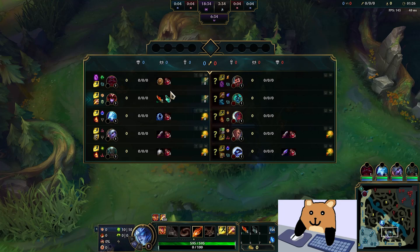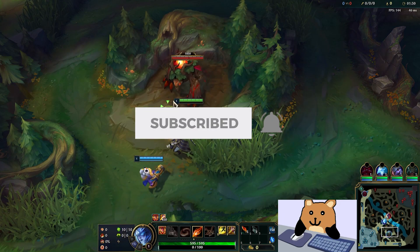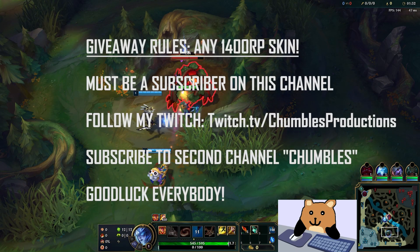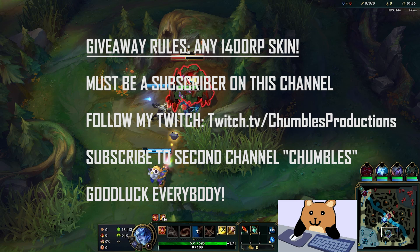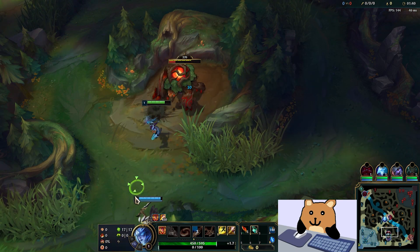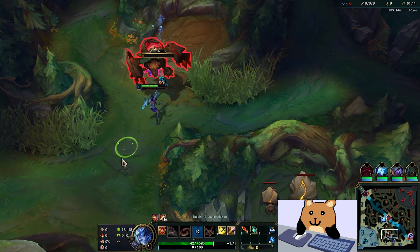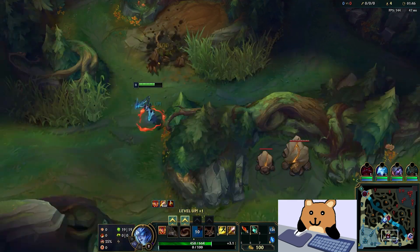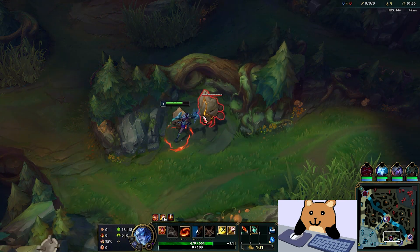What is up, what is going on guys, it's your boy Chumbles and I'm back. This time we are playing some more Hybrid AP Tank Shyvana jungle. We're actually going to get a leash, which is very nice — thank you team for making League of Legends a lot easier to play. If you haven't seen the last video, go ahead and check that out where we played this build.